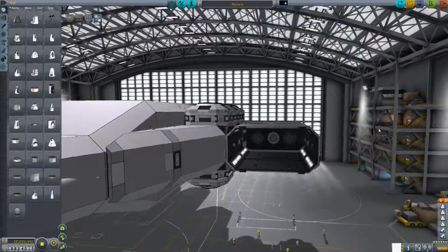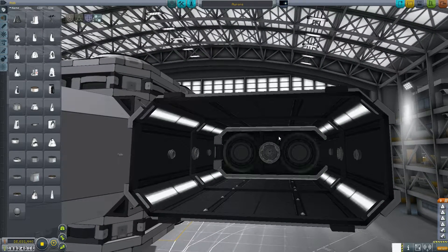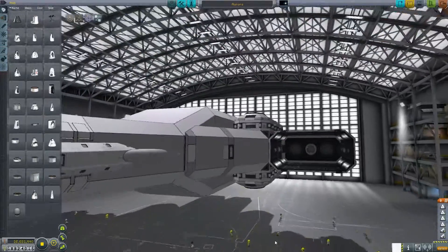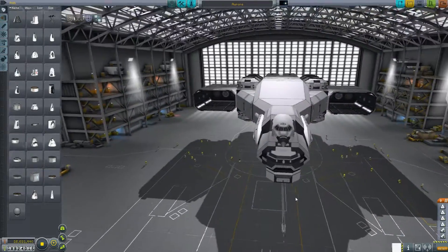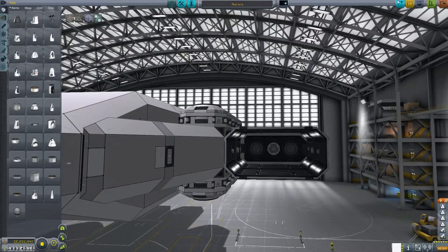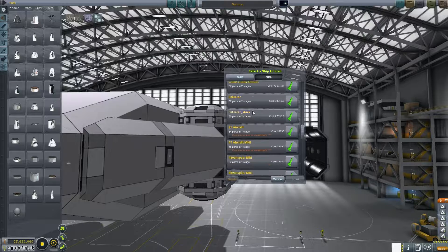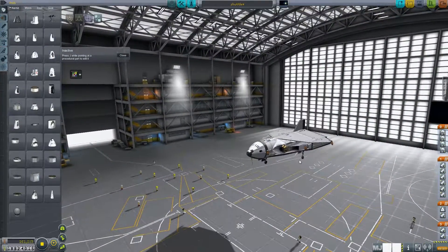I've been working on a shuttle for this thing and I need to figure out how big it needs to be and what kind of fittings work. Looking at this fitting right here - that's roughly a good wingspan if I was to put a shuttle in there. I need to keep that in mind. I can measure up the docking area, and we're going to look at the shuttle I've been developing. It's called the Thor - Thor S1, shuttle version one.